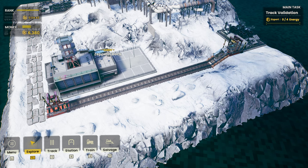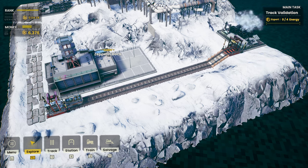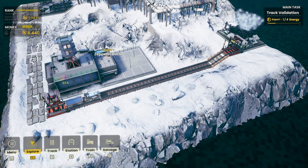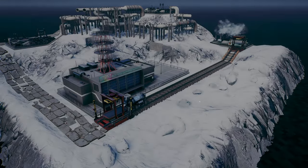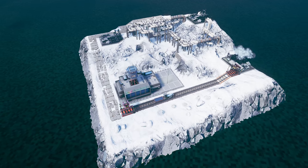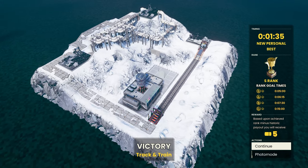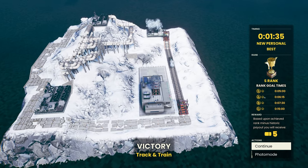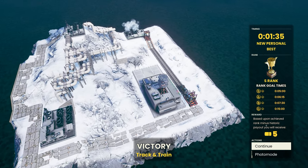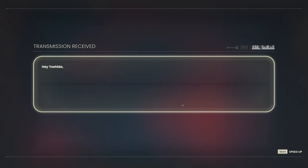I'm kind of thinking of Satisfactory train stations here. Obviously, the more stations we put down, the faster this goes. Now we've just got to wait for this to get to four. There we go — all four delivered. Victory! There's a time limit? 15 minutes for completion, five minutes for S rank or below. The reward is based upon achieved rank minus historic payout — looks like some kind of coupons. Interesting.